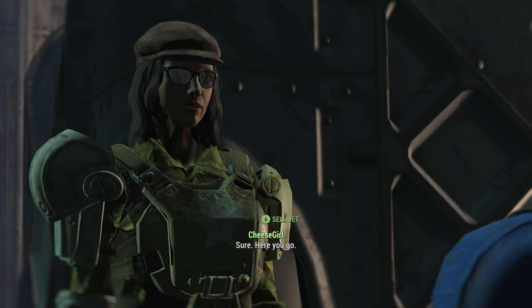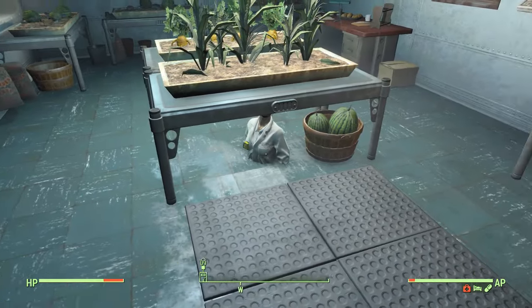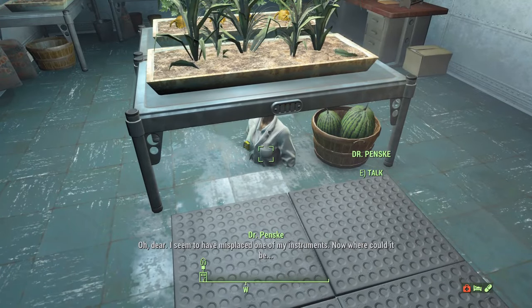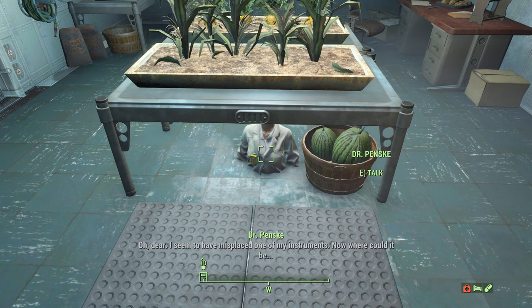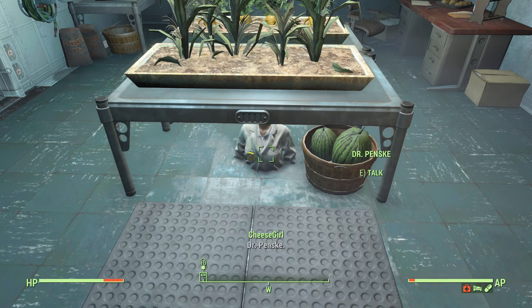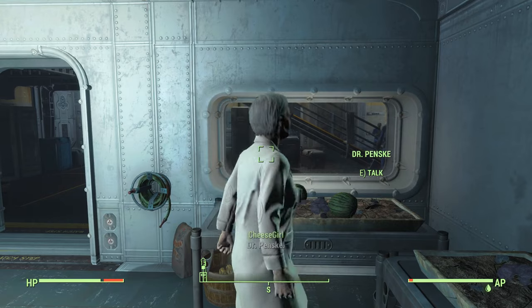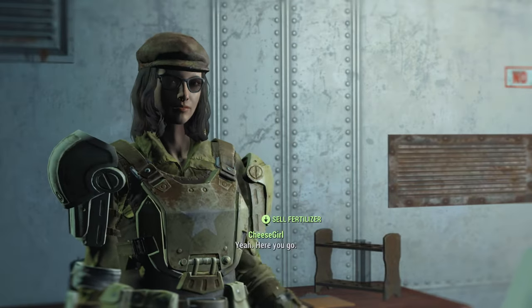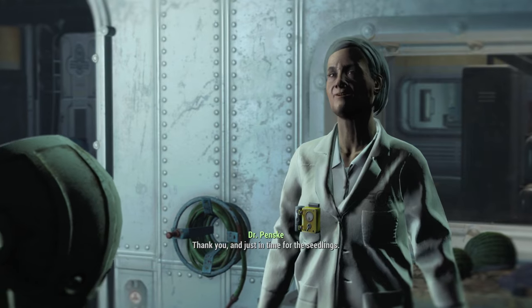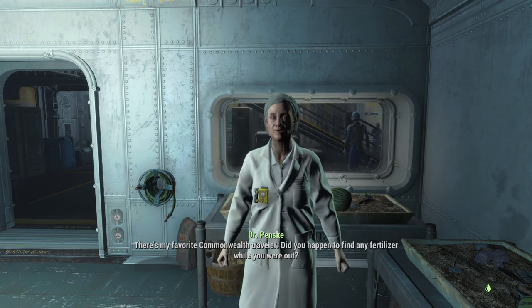Dr. Penske in Vault 81 will also buy fertilizer for 25 caps each, but she's rather glitchy and there's a good chance you won't be able to sell to her anyway. The game checks her inventory for a bag of fertilizer — if it doesn't detect one she'll never initiate the correct dialogue. You can reverse pickpocket and put a bag of fertilizer in, or use a console command to add one, but this isn't a guaranteed fix. As you can see she's still bugged, going through the transaction but caps and fertilizer remain the same. If you've already cleared Vault 81 she'll stop buying fertilizer from you. Otherwise fertilizer sells for essentially one cap each.